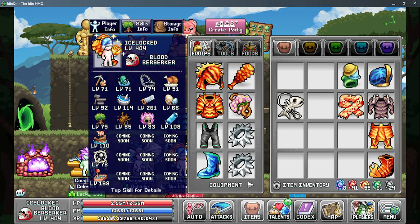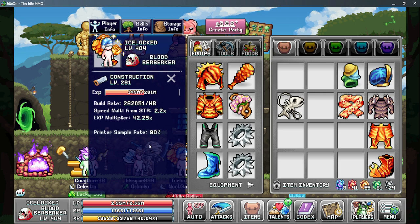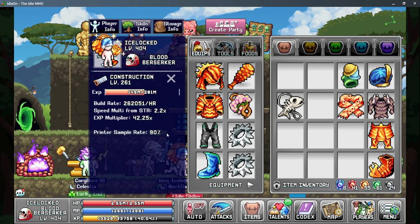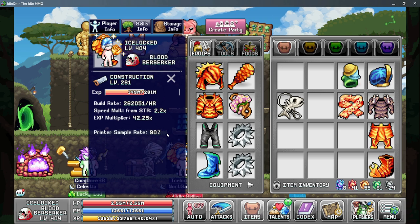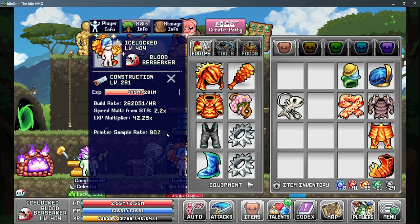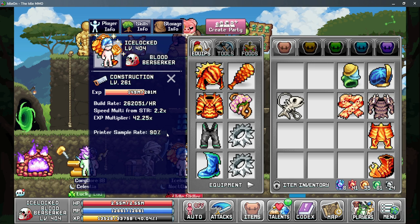The fourth stat is going to be your printer sampling rate and this is capped at 90%. You can see this in the construction tab — basically the more sampling rate you have, the more of your AFK gains you're actually going to get from your sampling.